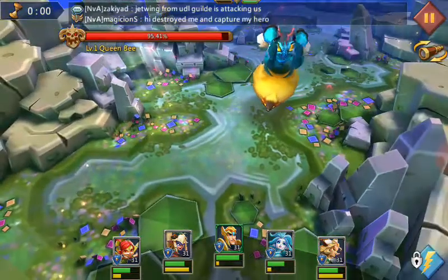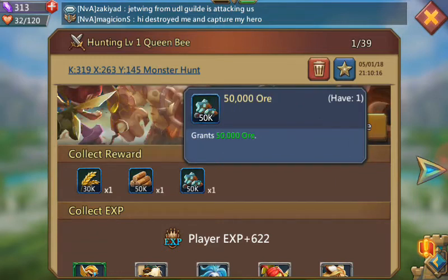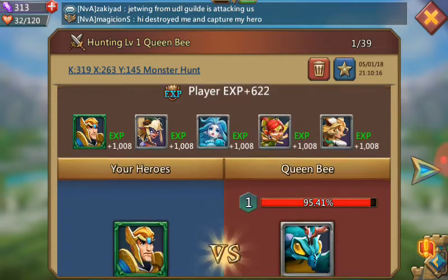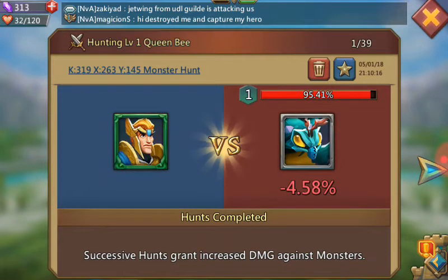So I feel that was quite successful. I'm going to see my rewards. I got 30k food, 50k logs, 50k ore. My players got 1,008 XP each, and a 4.5% successive grant.